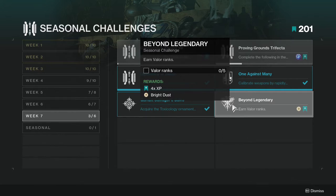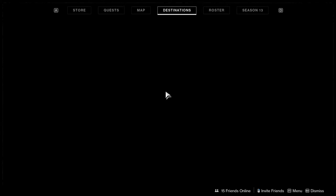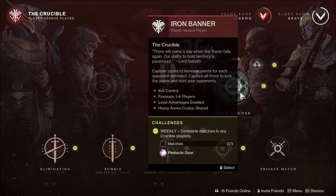Last but not least, Beyond Legendary: earn Valor ranks. I think there are five to earn. I'm currently at Legend, so the next ranks are Guardian One and Guardian Two. Guardian One counts as one rank, and then Guardian Two and Three don't each count separately. The next rank up after that is Heroic One, or at least that's how it was explained to me.